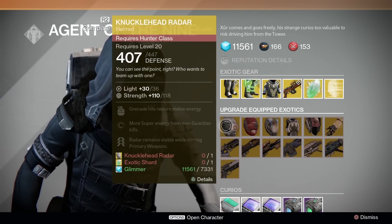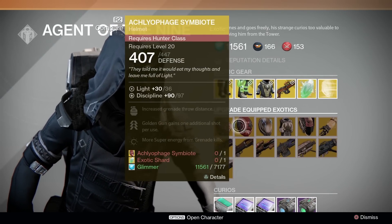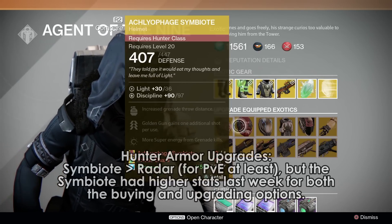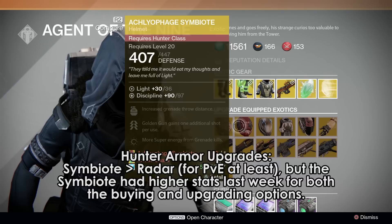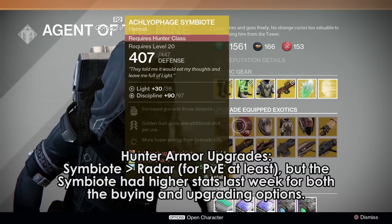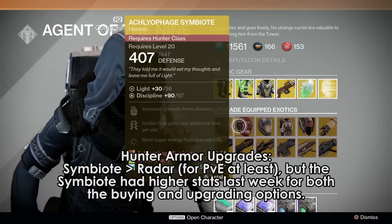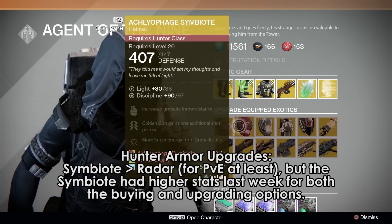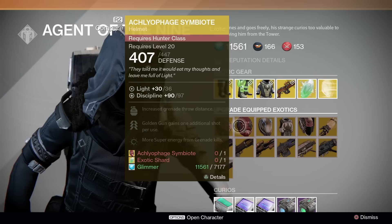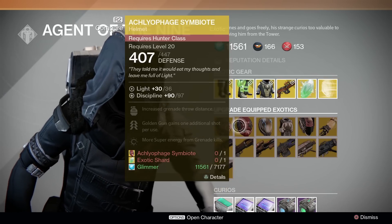For armor upgrades, we have Knucklehead Radar and the Symbiote. For Hunters, the Symbiote upgrade gives less discipline than both last week's sale and upgrade opportunities, but will still take PvE priority over the radar. The radar probably doesn't get too much PvE usage, but if you wanted to upgrade for Iron Banner purposes, knock yourself out if you have the extra money.